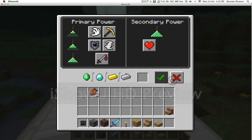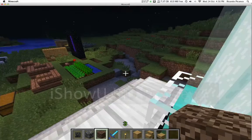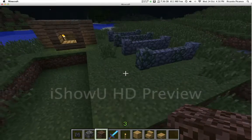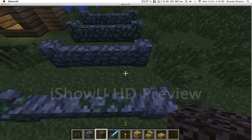In the beacon UI you put in one of these items and choose what effect you want. If your beacon tower is tall enough you can pick higher-tier effects too. Jump Boost I will allow you to jump over one-block-high fences.